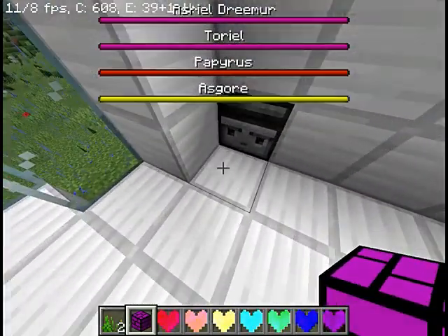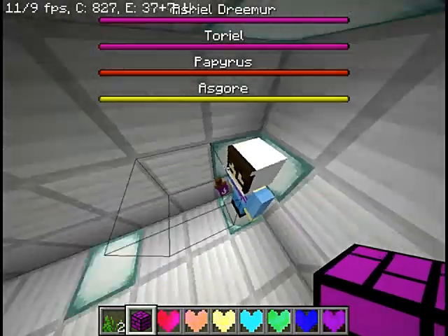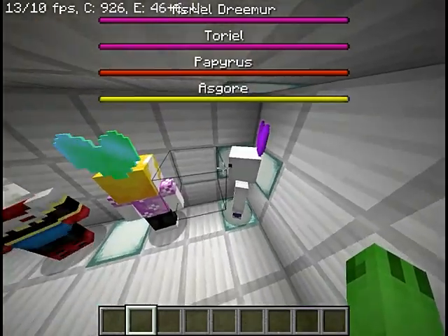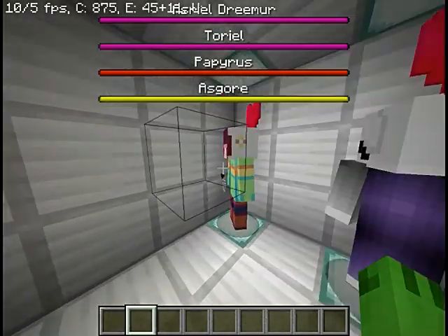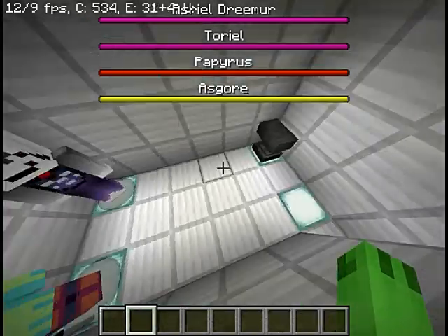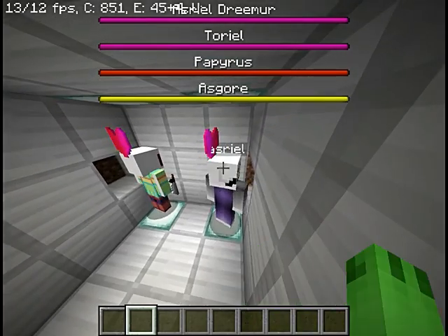Let me show you the secret basement with all the mobs. So this is Brisk — that's our character. That's Sans, that's Papyrus, and Asgore and Toriel. For the genocide or pacifist routes, you've got Chara, and that's the Astral Dream World. You cannot destroy Astral Dream World because it's impossible. Chara is in a very murderous mood. He's vulnerable, but Asriel is invulnerable.